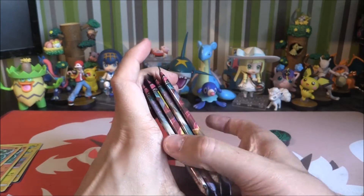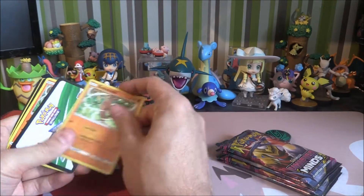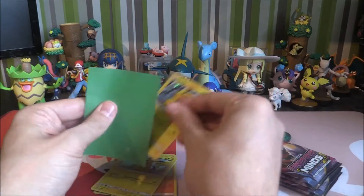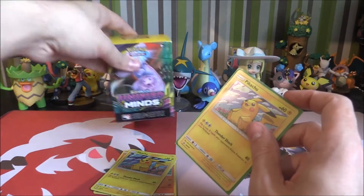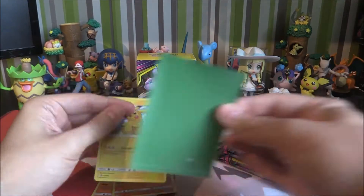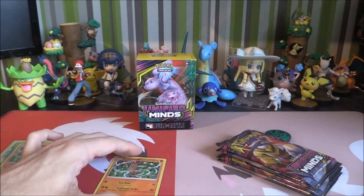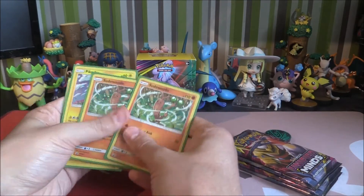We have got those four packs as well. Let's go through these — we've got the Sudowoodo code, Sudowoodo code, Pikachu code, Pikachu code. The codes are mine. Let's sleeve up all the promos. Actually, whilst we're doing that, let's grab one of our boxes and pop them in sleeves. We'll have a little look at their moves now and see if they're any good, or are they just nice little bench warmers?